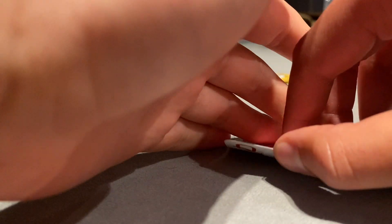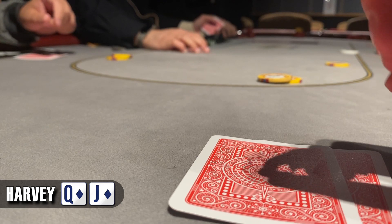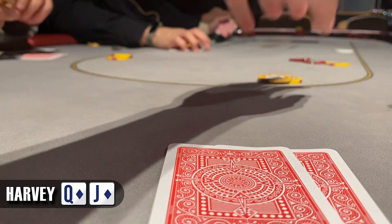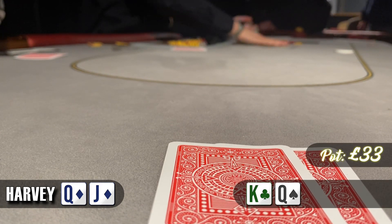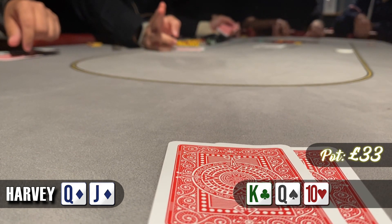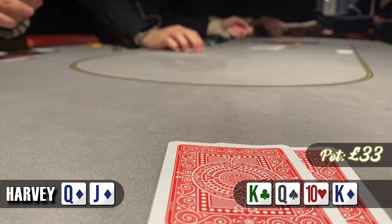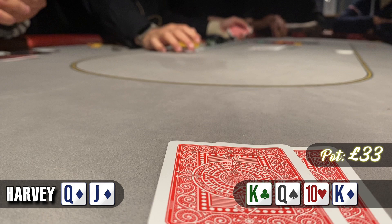Moving right along — we're in the big blind with queen-jack of diamonds, a very nice hand. We see a limp from early position, folds around to the small blind who raises to £11. We've got an easy call and the limper calls as well. We see quite an interesting flop of king-queen-10, giving us a pair and an open-ended straight draw. The small blind checks and I think we just check and try to realize some equity — the early position player checks as well. We go to the turn which is the king of diamonds.